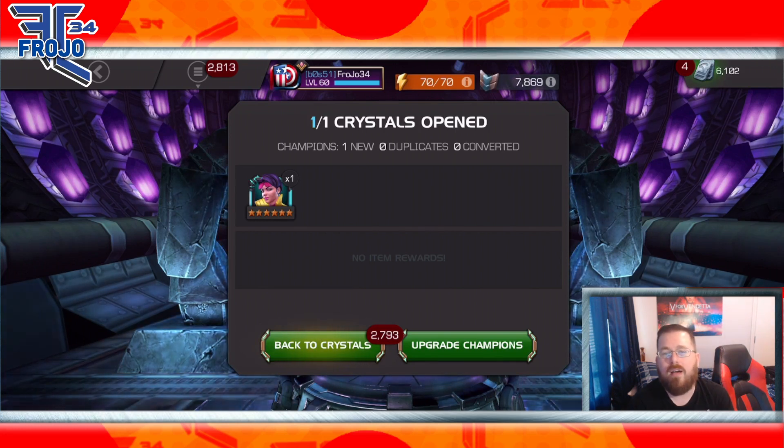I'm going to have to check out and test Jubilee, but I don't think she'll be someone I have to rank up immediately. I've got other characters to rank up first, like Warlock and Corvus. If I had pulled Omega Red I probably would've taken him up right away. I also have Strife to rank up, so yeah.